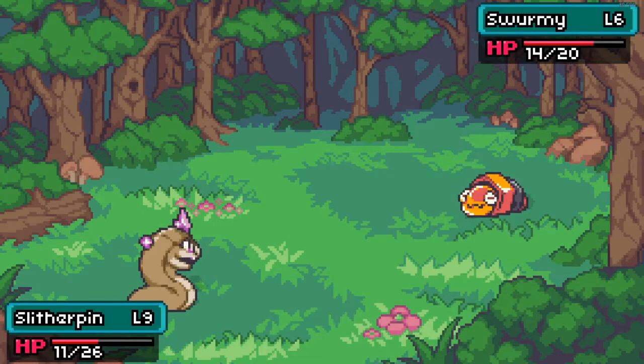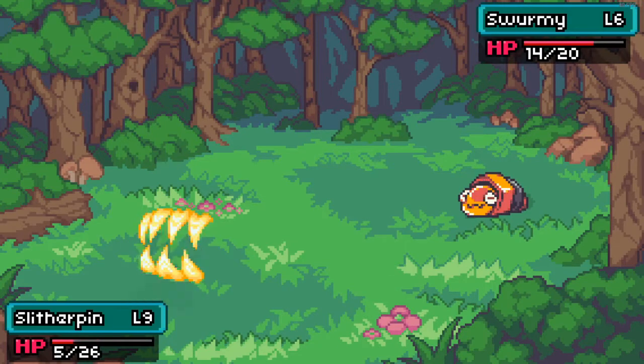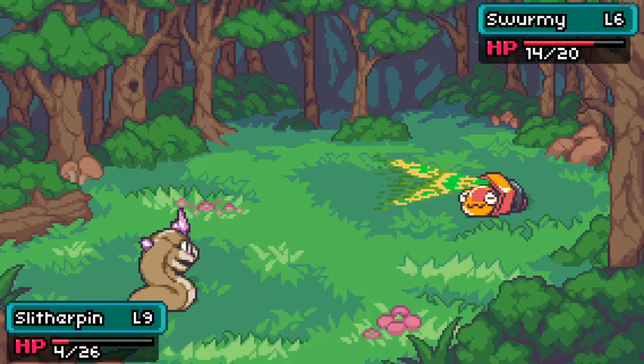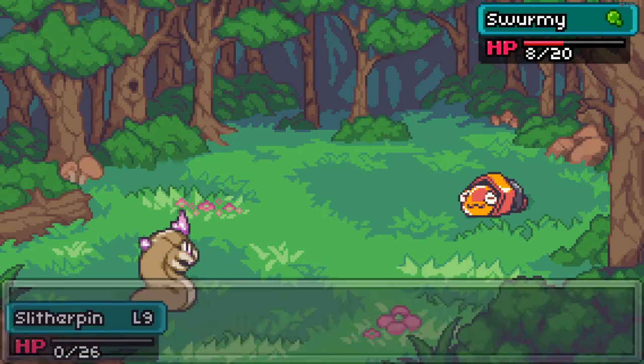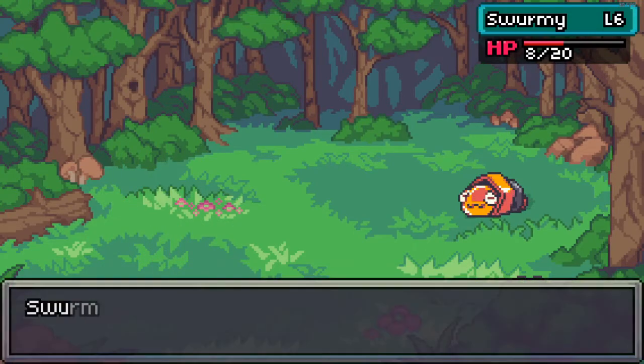Since last video, off screen, I went back and healed up my Coromon and went ahead and bought more healing items — the HP Cakes. The HP Cakes are like 300 gold, so it's actually quite a bit. I did not mean to have him faint — that's unfortunate.